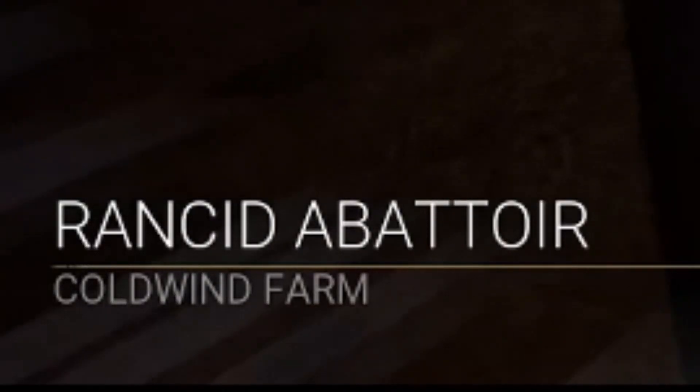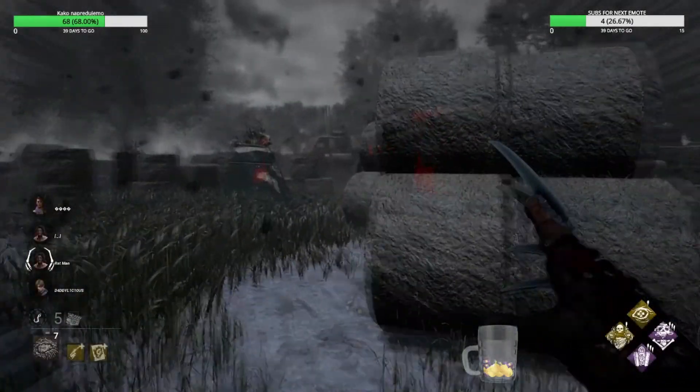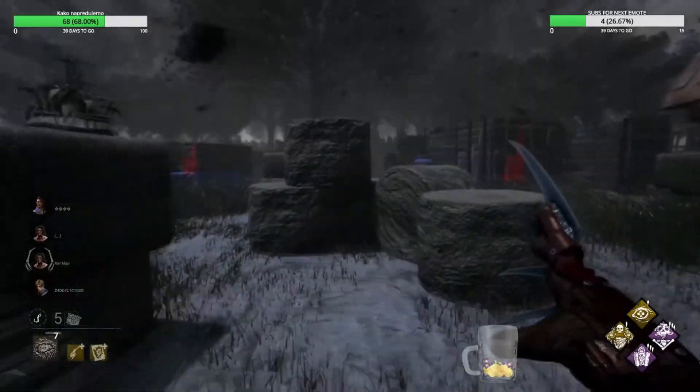I got the worst map for pressure, but the best map for fake pallets. Coldwind is the god-tier map for fake pallets. Let's go, let's go, let's go!